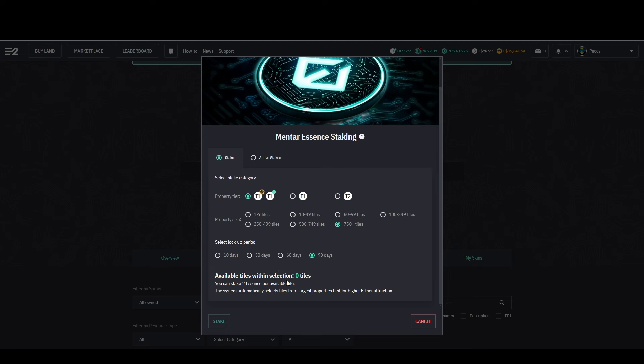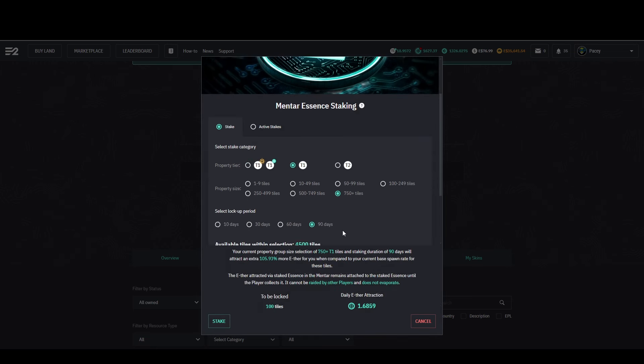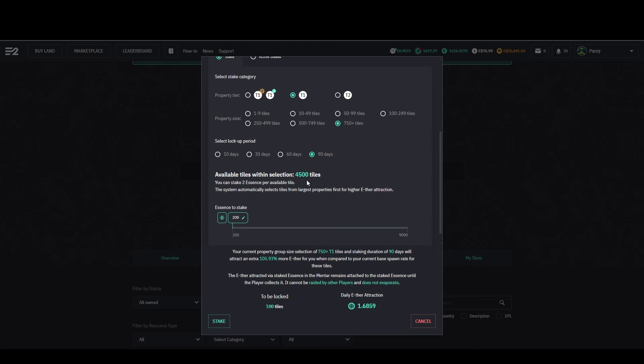As you can see, I have zero available on the special tiles as I have already staked these. However, coming over to the standard T1, I do have some available for staking and so on.